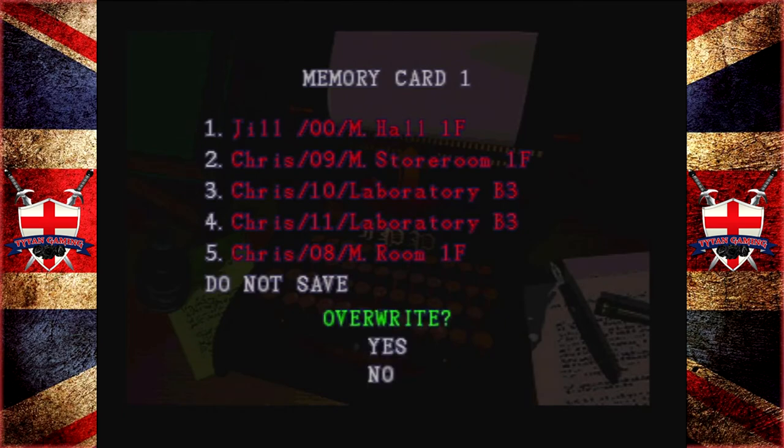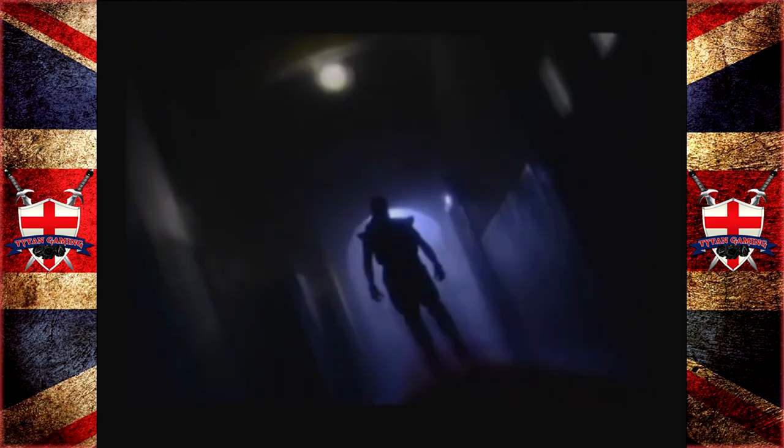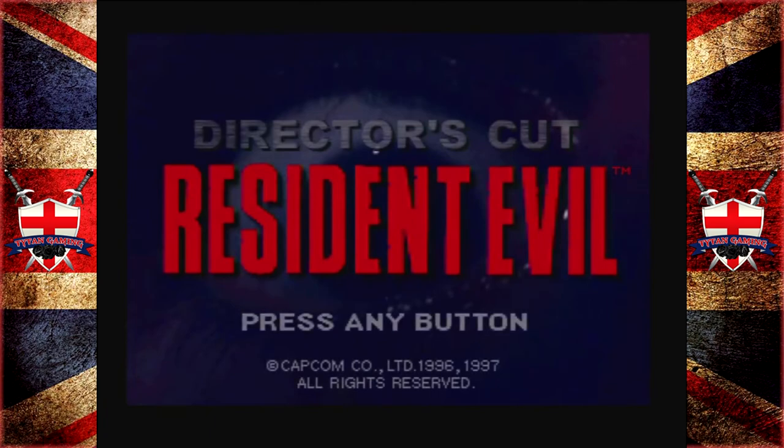Two clear saves — one for Jill, one for Chris. Gonna baby and protect this memory card now. It's definitely a ton harder than the normal mode — that goes without saying, but it's not ridiculously hard. We did get very lucky with Chris. I can't believe we didn't die as Chris. As Jill, we died quite a few times — loads of times, actually. We didn't die once as Chris. Did we die with Yawn? I honestly don't think we did.